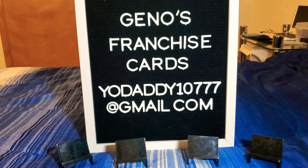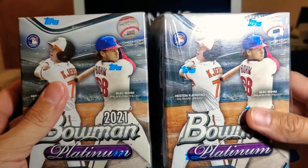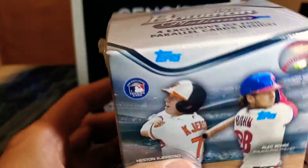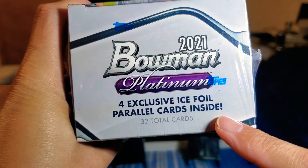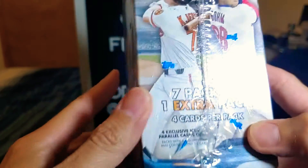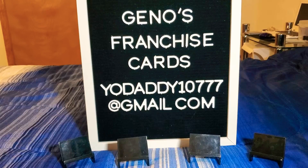Hello everybody and welcome back to Gino's Franchise Cards. My name is Gino and tonight we're going to have some fun ripping into two blaster boxes of 2021 Bowman Platinum. This package is still sealed so we're probably going to do this one first. We're looking for four exclusive ice foil parallel cards inside, eight packs and four cards each for 32 cards total. Let's get into this and see what we get.